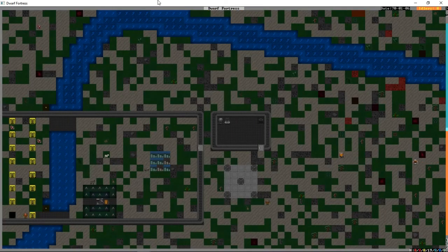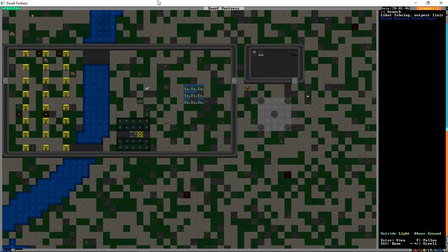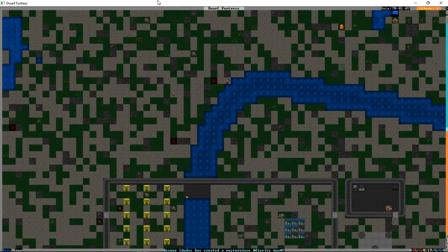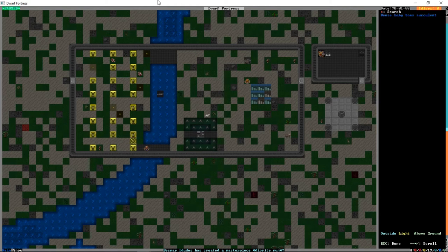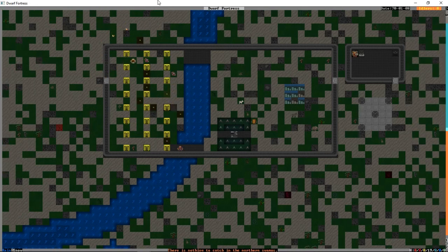It'll be a while before the miners get around to that anyway. A construction is showing inactive — what are they doing up there? There's an outpost liaison — that's basically our person from the homeland coming to tell us the do's and don'ts. We're going to go over to our hives — we're not going to gather from the first row because that's our safety net. I see bees around so we obviously have some active hives, but none of them are ready to be split yet, so it's just going to be a while.